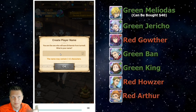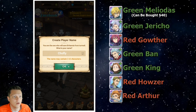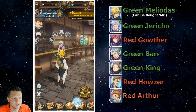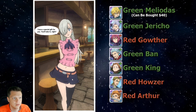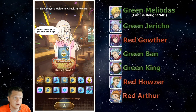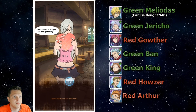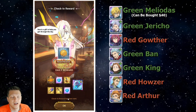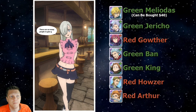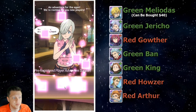You can actually type in your real name in case it's something you want to use. Spam click here. And we get a little gift. We're skipping through all this stuff. I made the mistake of only summoning once, seeing what I got, and then rerolling. But I'll actually show you how you can do multiple ones — that'll really speed up the process for you.